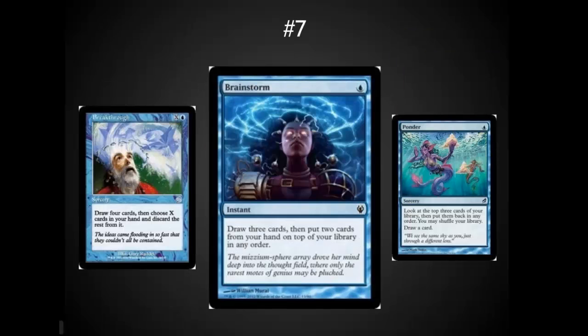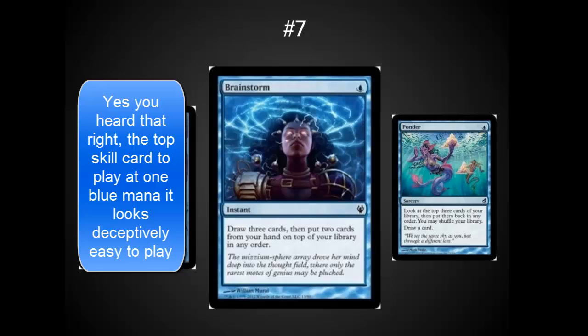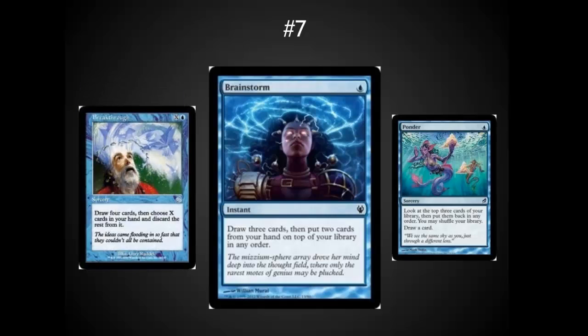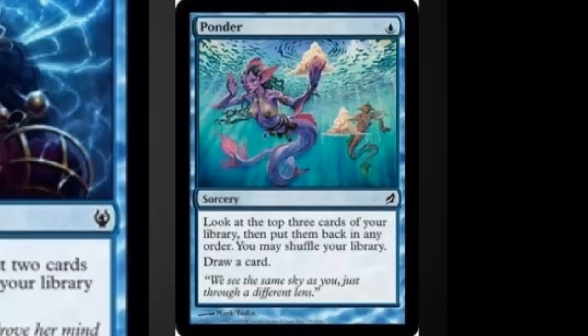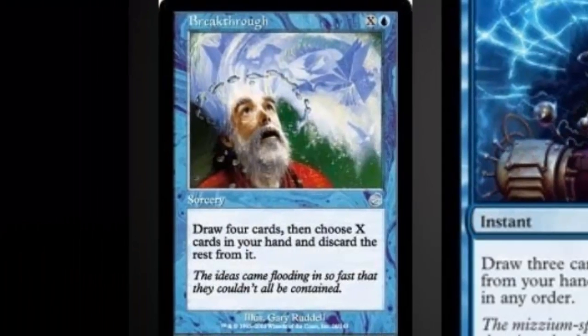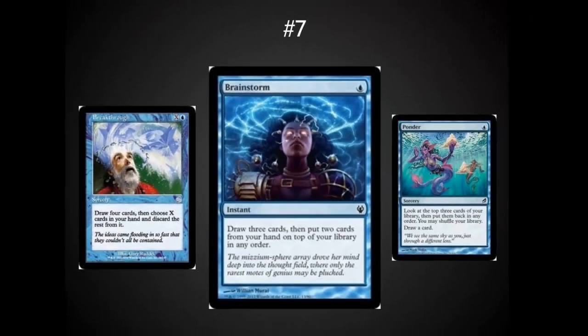At number seven — and I know I'm going quickly, but this is my favorite color and I have a lot of cards to cover — we have one-casting-cost blue cards, specifically Brainstorm, which is the most skill-intensive card in Magic. I'll dedicate another video entirely to Brainstorm, but the ability to shuffle back cards, hide cards from discard, and dig for what you want is very blue. Ponder is almost as good, letting you look at three cards and reshuffle to dig further. Breakthrough has nice utility too, letting you draw cards and put some into your graveyard for reanimator-type decks. I strongly recommend putting five to ten of these one-to-two casting cost blue spells in your deck to cycle through and find what you need without relying on black tutor effects.